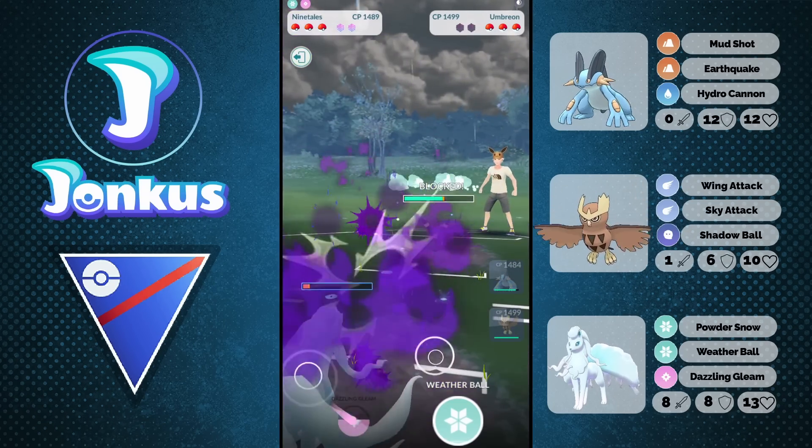We're going to see Ninetales coming up against the opponent. This is going to be an Ice Punch bait — very smart decision by the opponent. We're actually going to bait here, which in hindsight I wouldn't have done. But the opponent is going to shield, so definitely the right play here.